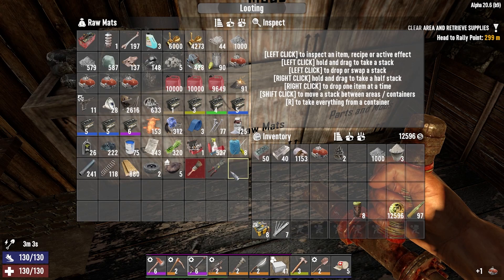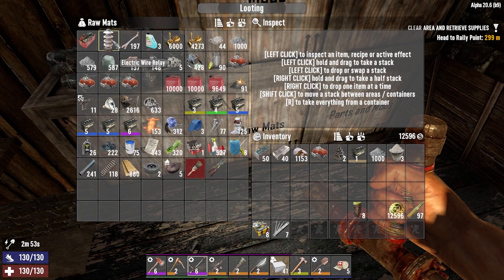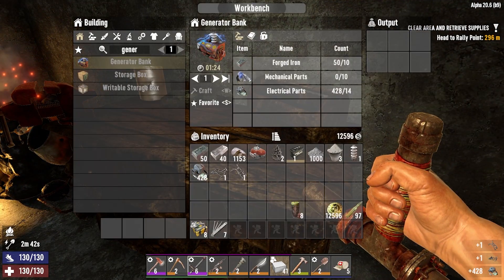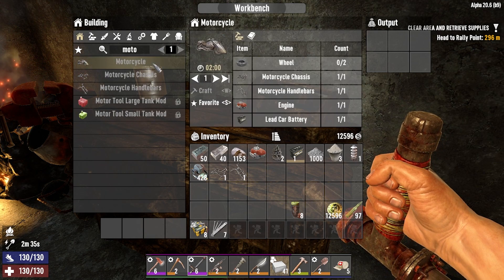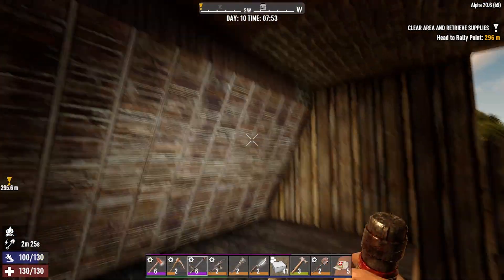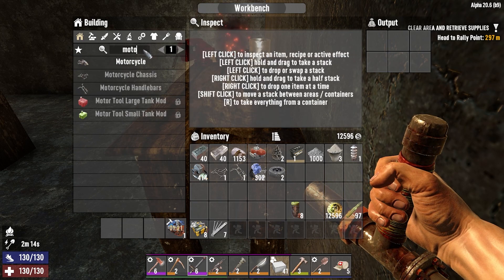Okay, that's the engine for the bike. We'll take the basic battery here because it doesn't really matter what quality the battery is for vehicles. I wonder if in the future the level 6 batteries will give us really high-powered vehicles or something — that'd be nice. I didn't pick up my mechanical parts — I thought I did. I've got to pick up the wheels too. I'm all thumbs today. Let's go back up here and grab the wheels and the mechanical parts, and get them both crafting.